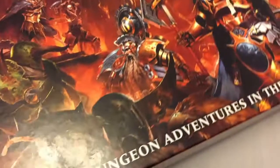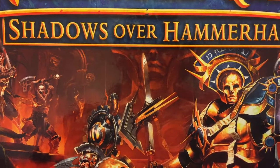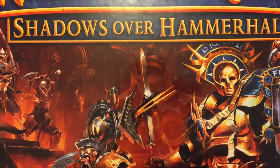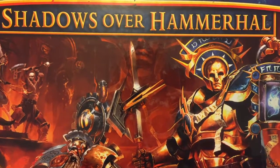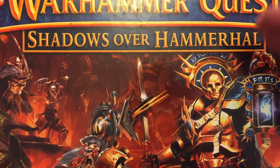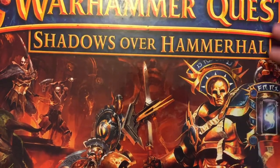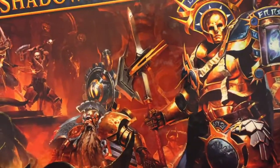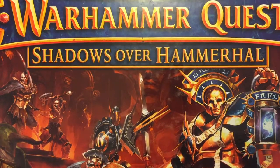The next product Games Workshop released was Warhammer Quest: Shadows Over Hammerhal, which is a standalone game but can also be treated as an expansion to Silver Tower. It is an evolution of the rules — it introduces a few new concepts and irons out a few issues from Silver Tower, including heroes getting grievous injuries that persist throughout an adventure. It's a really good idea to take those rules you like and port them backwards into Silver Tower.